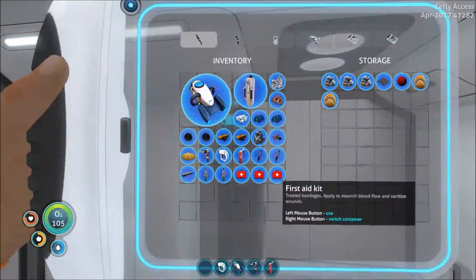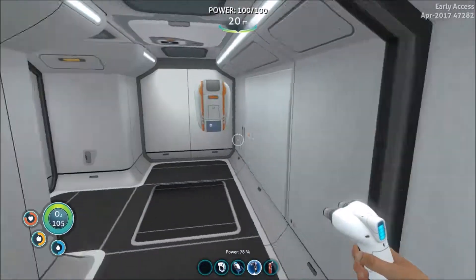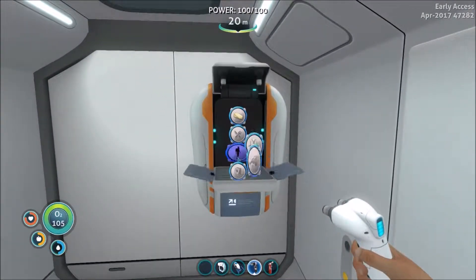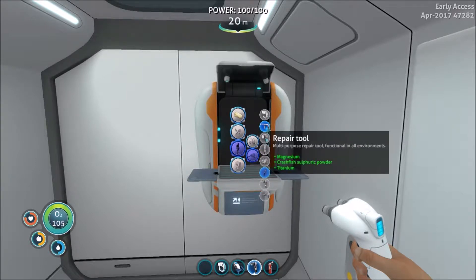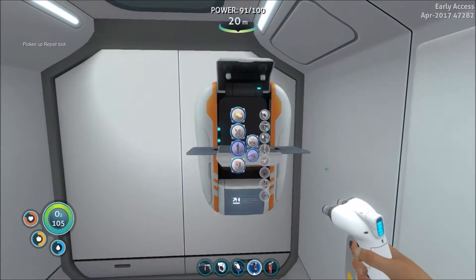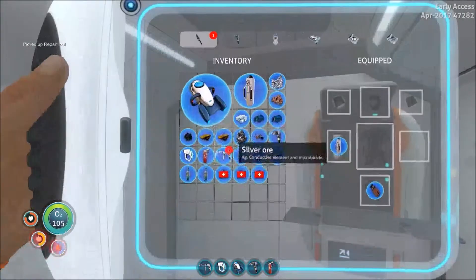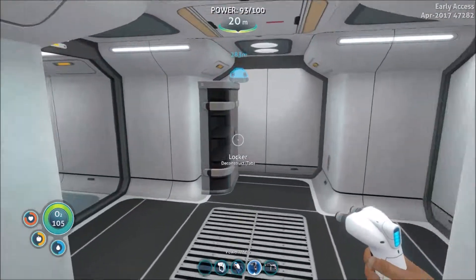That being said, if we grab our magnesium, we should be able to make a welding tool — or a repair tool, because now we have the crash powder. Yeah, there it is. Repair tool. Nice. Alright, we got our repair tool. Let's set that to five — I don't want that on one. One's for the knife. So we now have our repair tool.